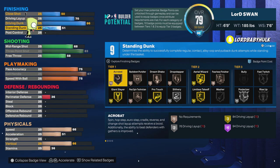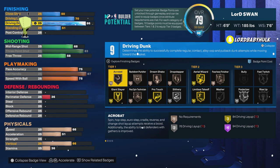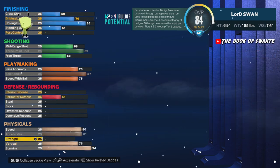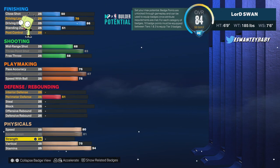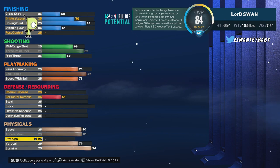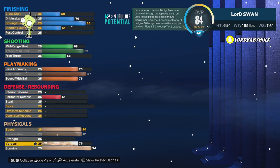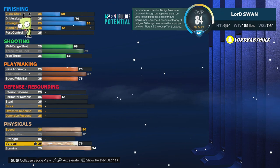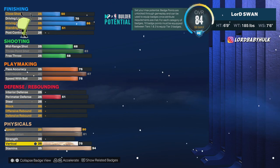You get gold Limitless and Contact Dunk, 70 layup for the animations, and you got a standing dunk. It's pretty decent for finishing. The thing with these 6'9"s — Limitless ain't on tier three. Here's your physicals: 80 speed, 81 acceleration — very good for a 6'9". You got a nice vertical to help with your boards, your contest, your animations, your rise, and decent stamina.